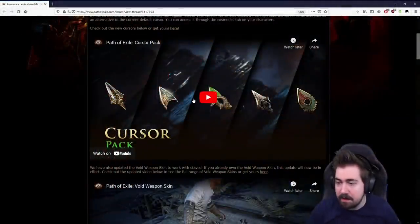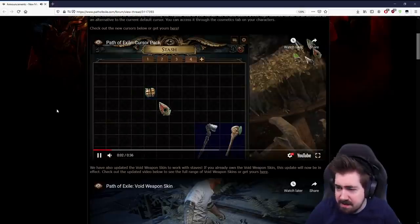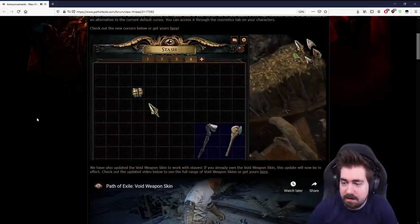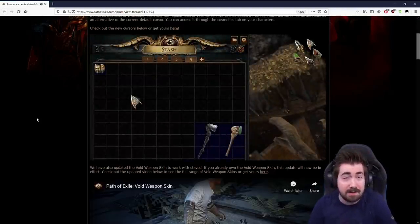Maybe I just don't get it. But either way, we can take a quick look. This is the new cursors — they basically change when you click them. I haven't bought them; I've never really felt the need for a new cursor. I don't even particularly like the new free one. I guess I'm just used to things and I don't like change.